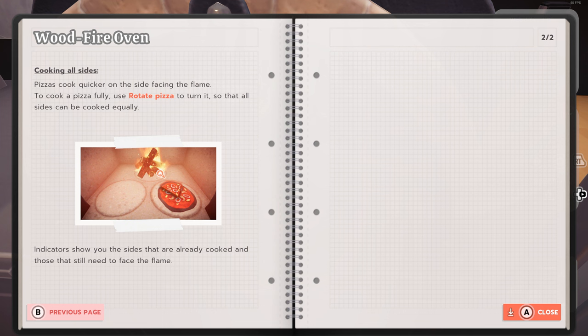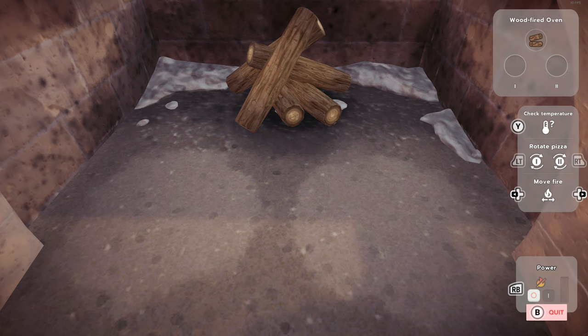I didn't know it was going to be that complicated! Pizzas cook quicker on the side facing the flame. To cook the pizza fully, use Rotate Pizza to turn it so that all sides can be cooked equally. This game confuses me because some elements of it are so simulated - like this, this is fantastic - and then there are other areas that are completely unsimulated. Indicators show you the sides that are already cooked and those that still need to face the flame. How many pieces do you think we're going to burn before we get this right?